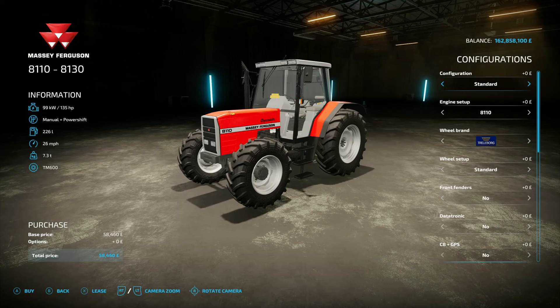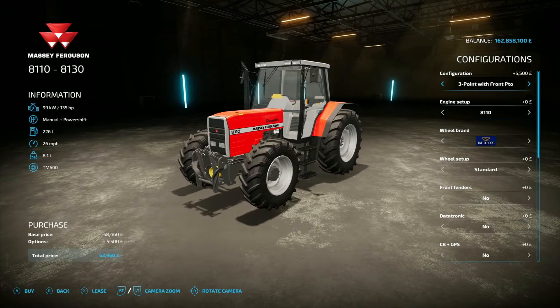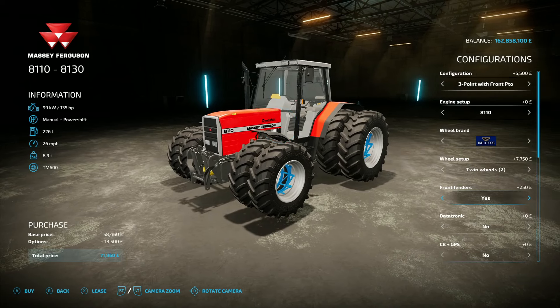The last mod for the day is the Massey Ferguson 8100 pack, this is by nikudu - 53.13 megabyte on the download. You'll find this under small tractors and the next one under medium tractors. Starting off with the 8110/8130: 135 horsepower engine, 26 mile an hour top speed, 58 and a half grand to buy. Configurations include standard or front weights from 180 up to 900 kilo, three-point, and three-point with PTO. Engine options: 135, 145, or 155 horsepower. Tyre brands include Trelleborg, Michelin, BKT, Mitus, Continental, and Redderstein. You can also go for twin wheels - it's got blue brackets holding the wheels together, which is a nice touch.